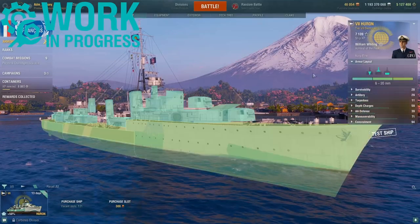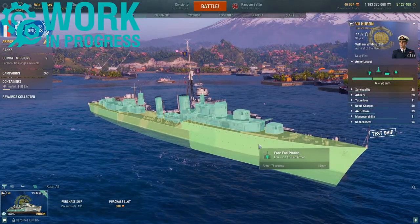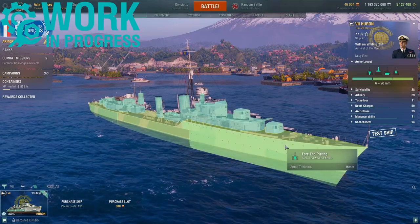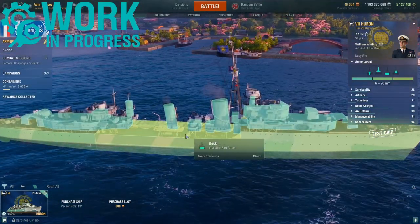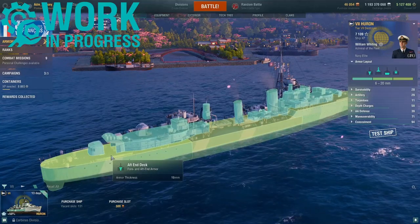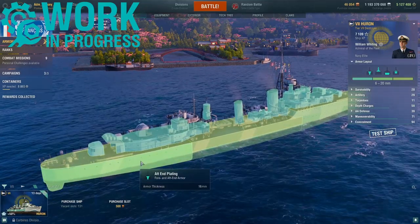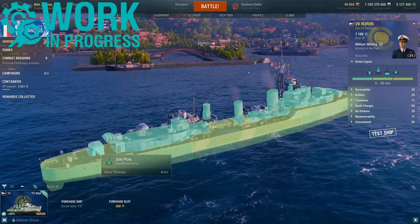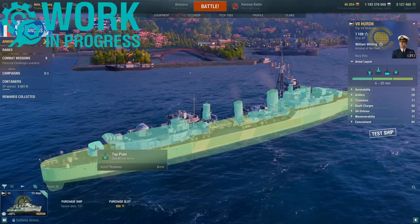Starting with the armor — pretty standard stuff for Tier 7. 16 millimeter plating, 19 millimeters on the deck and side plating. The deck plating is all 19 millimeters, same at the aft end deck, and the plating is 16 millimeters. The superstructure is 10 millimeters, and the turrets get an all-round protection of 6 millimeters.